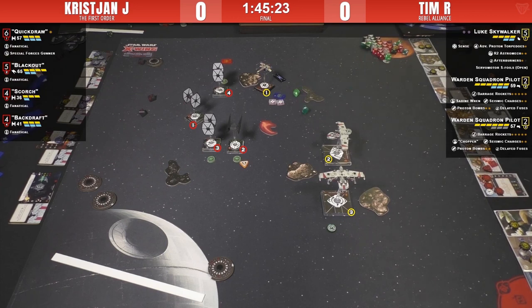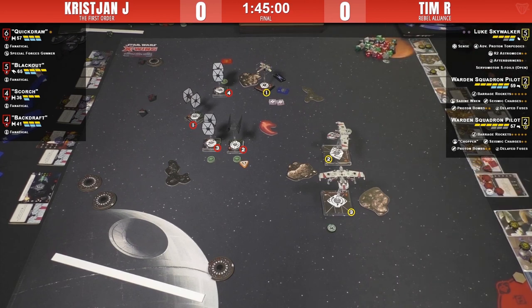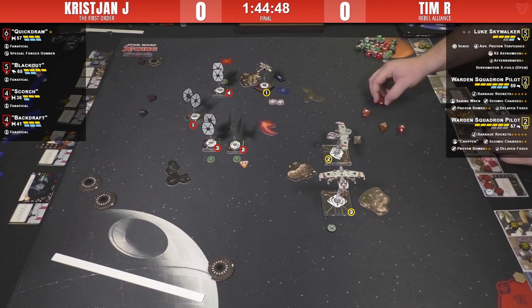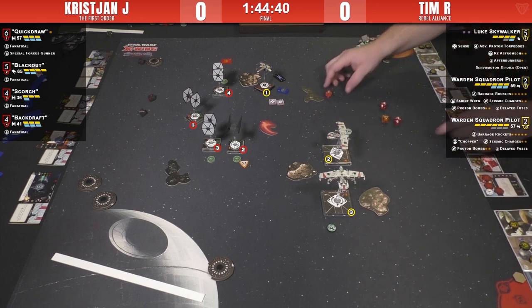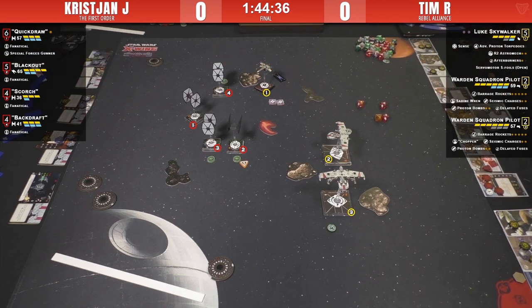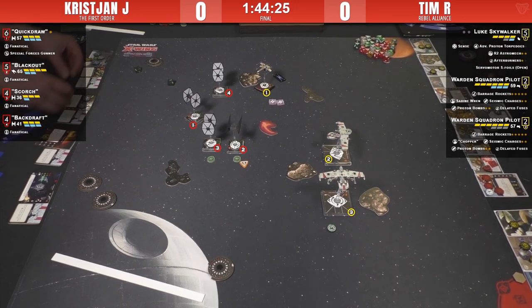Blackout fires at range three. They briefly skip Blackout's shot but Christian catches it. It's range two — Blackout fires but Luke holds his tokens and rolls blanks, taking no damage. Backdraft then fires range one into Luke with Fanatical active — hit and crit. Luke double blanks again and takes a pilot crit. There's a Millennium Condor alternate art crit card — that's a cool deck. Scorch takes a stress to roll an additional die at the K-wing.